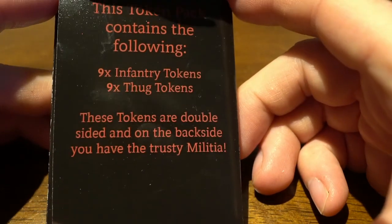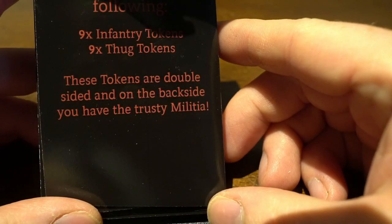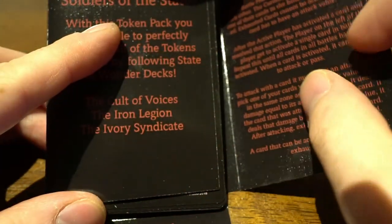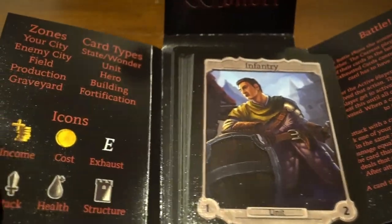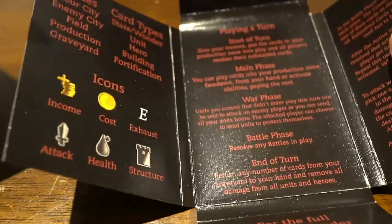This token pack contains nine infantry tokens and nine thug tokens. These tokens are double-sided — on the back side you have your trusty Militia. All three factions have token makers, and the Militia side makes a ton of them. There's also a little guide explaining how to play the game, and the whole rulebook is inside the booster packs.